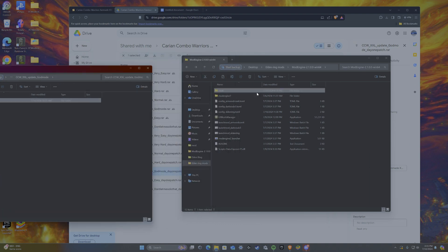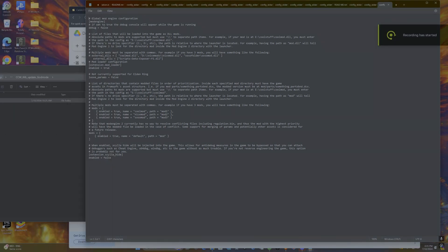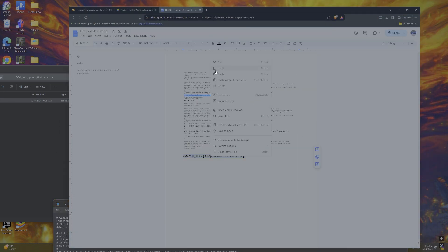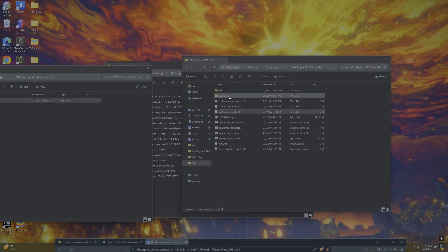Next, you're going to want to edit your Elden Ring configuration .toml file. Open it with Notepad. Once you're in the notes page, find the line of code that says 'external DLS full mod.' I've already inserted the phrase since I have this mod set up. You're going to copy and paste that specific line of code — which should be in the description — and insert it directly below that line. It should look like this. Save the file, exit out of the TOML, and you should be done.